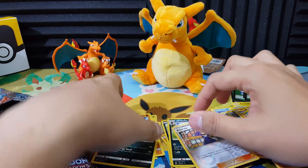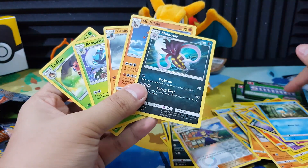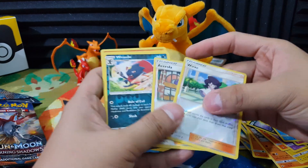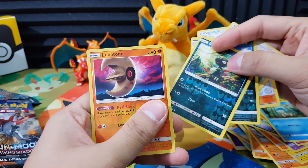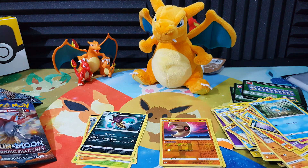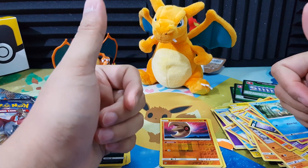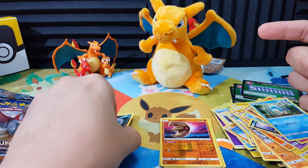So we definitely did not get anything special from these booster packs because all are green color code cards - no holographic cards. But our reverse holos: we have two trainers - Wiki, Acerola, Riolu, Sneasel, and Lunatone. That's pretty much it for today guys. I hope you guys enjoyed this video. I did not enjoy this video because I got nothing from these booster packs, but we will keep trying, stay positive. Give it a thumbs up, show your support by subscribing, and I hope to see you guys in the next video. Bye!